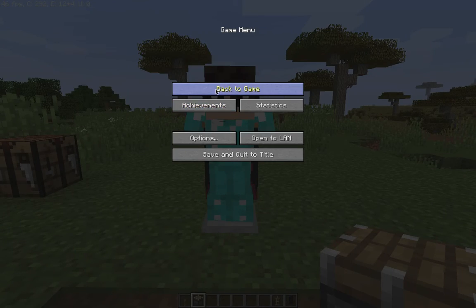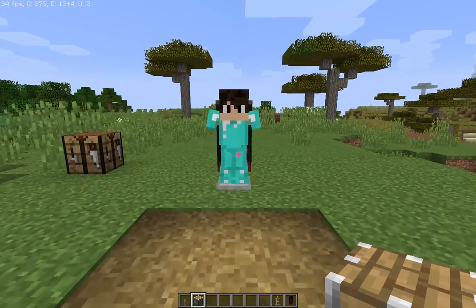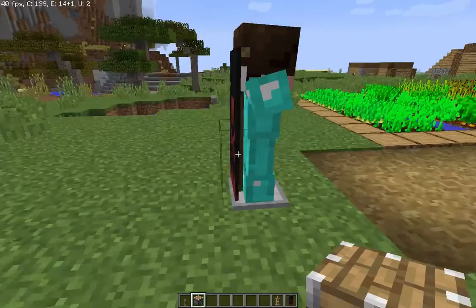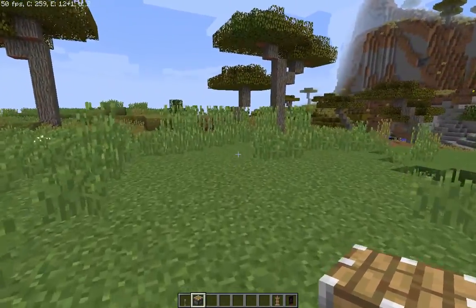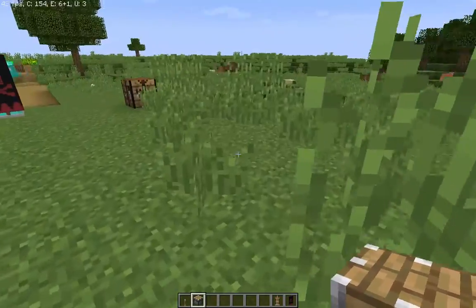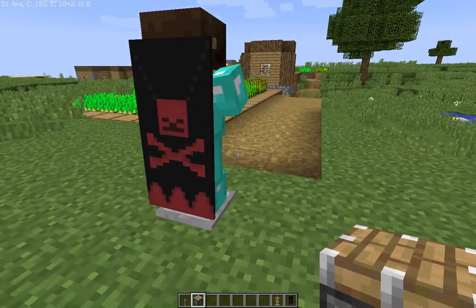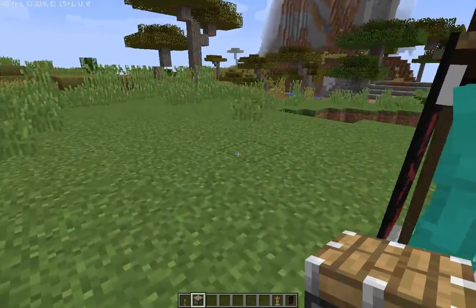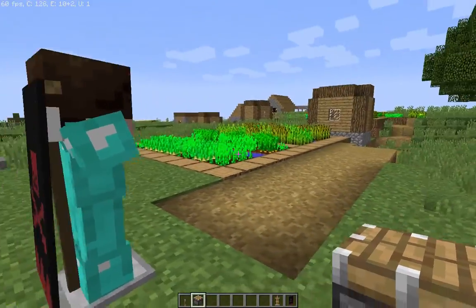Hello everybody, it's JG here and I'm going to show you a video on how to make your armor stand get a cape. Now just to note, you actually need to have a cape designed from a banner. So if you don't have a cape designed from a banner, it probably won't work for you.